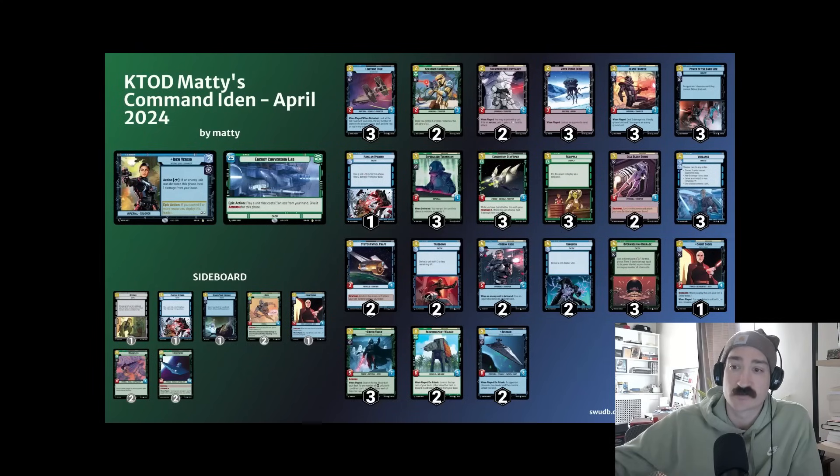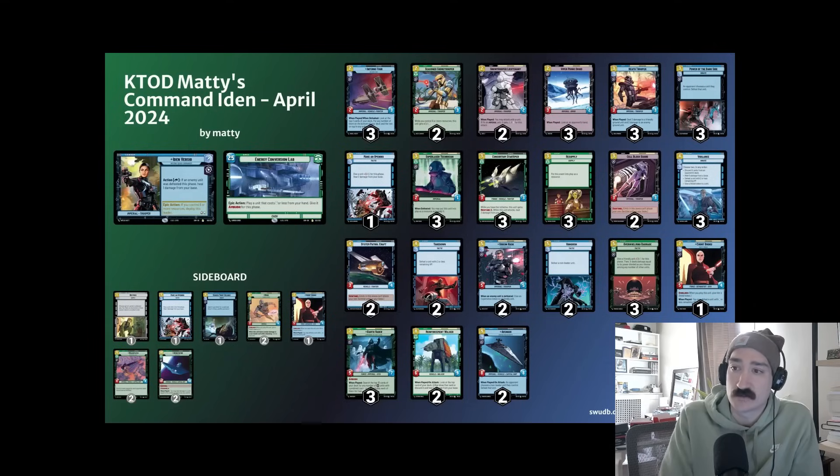Some cards from my previous decklist are gone. Ruck I threw into the sideboard — he's really good when he's good, but when he's bad he is bad. Super Laser Blast I cut because I found it too slow. This strategy doesn't really need to employ an eight-cost board wipe; you have the tools to command the board without it.